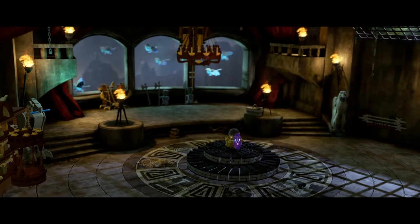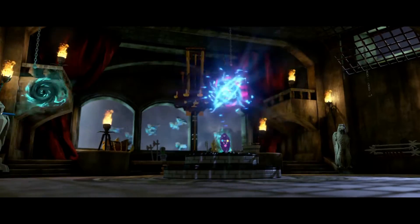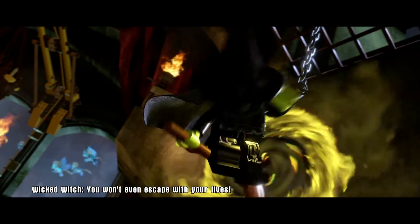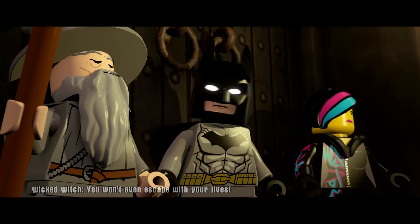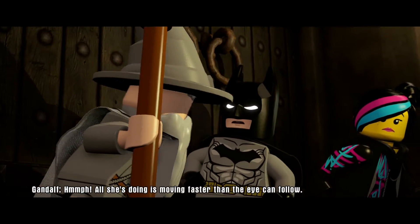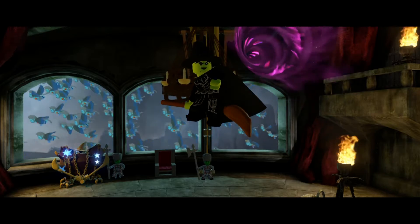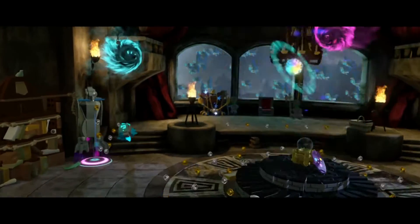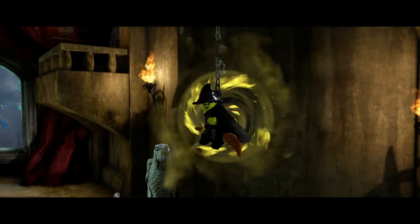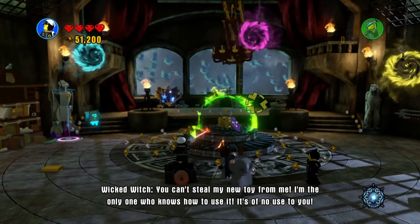Oh, so we have another bit of a cutscene here. It's from a portal — wait, whatever. You can't escape, you won't even escape with your lives! Oh really? Why can't you do that kind of magic? All she's doing is moving faster than the eye can follow. Then let's find a way to stop her. Okay, so I'm guessing I have to stop her somehow, but there's bad guys — so great. Thanks to my new character I think I should be able to do this.